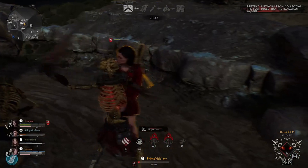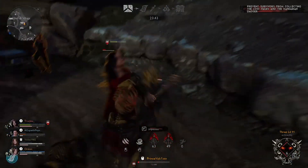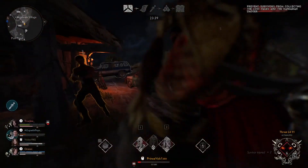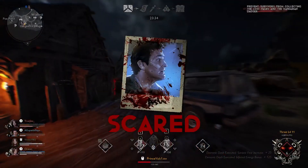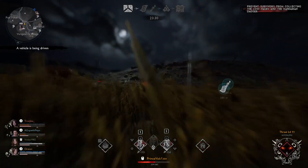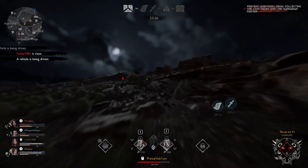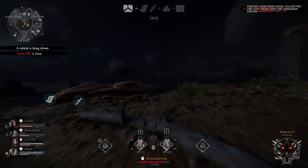A lot of demons complain about what just happened — someone will vault a window. I know it's not literally those windows that a lot of demons complain about; it's the ones that you can't vault over. But either way, treat it the same way: okay, I can't chase him, he vaulted. Just move on, it's not a big deal. If anything, survivors need some type of defense mechanism, right?